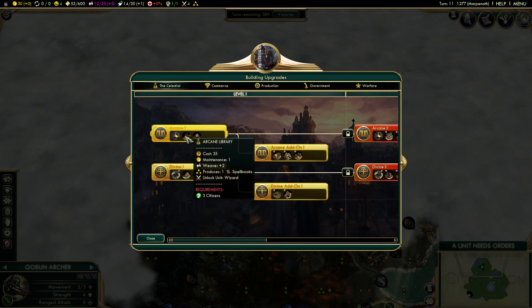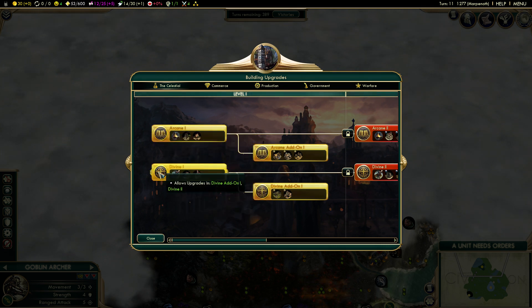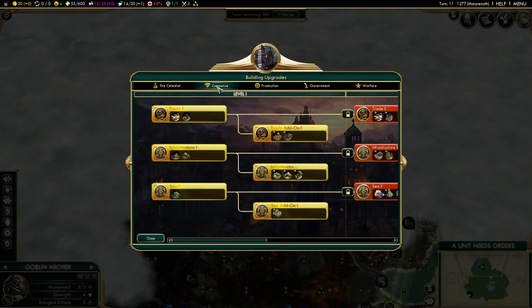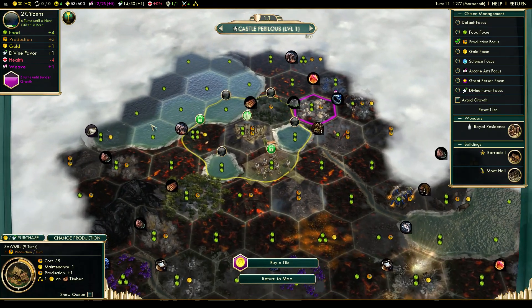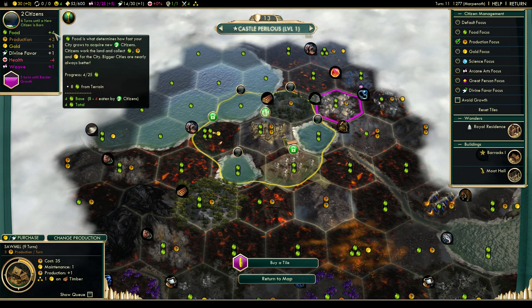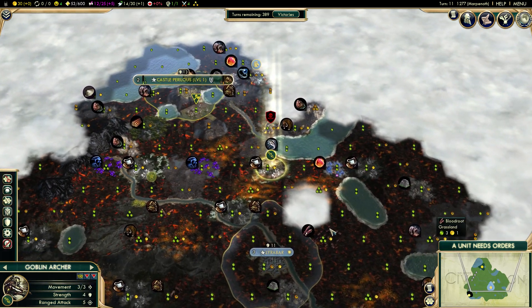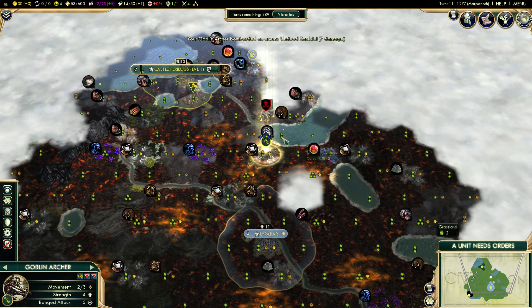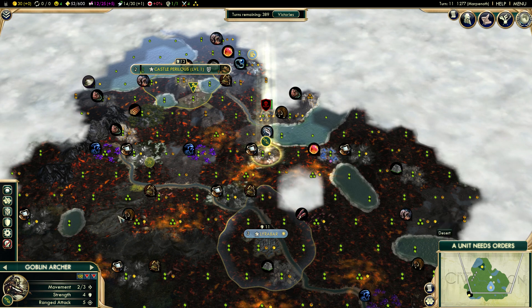Before we can get wizards and start building up our weave — our basically-called culture — we need to get three citizens. So it's really important. We need three citizens for the Arcane Library. We're looking at plus four food and minus four health, which means we're not really growing — we gain plus four food but lose four from health. We have a very high probability of getting a plague very shortly, thanks to the vermin. That's not a lot of damage on the barbarians.